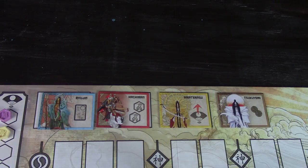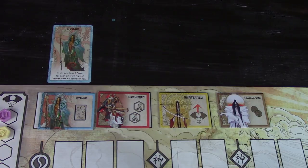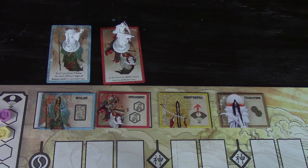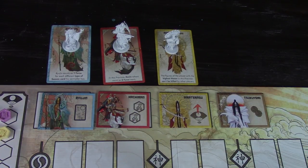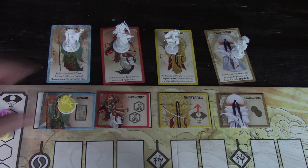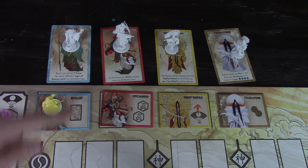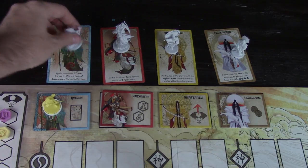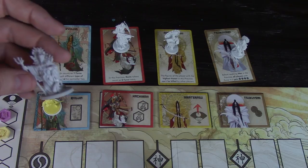After you've dealt out the cards like you normally would at the beginning of a game and determined which four gods you're going to have in play, if using the Kami Unbound expansion, you're going to put the card in front of the god and put the miniature on top of the card, and repeat this for all four. One of the things this means is there are additional benefits for having the most force in any particular shrine. Once you get to a Kami phase, if the yellow player has the most force for Ryujin, they will immediately resolve the normal Ryujin benefit and then claim the miniature, placing it anywhere on the board.